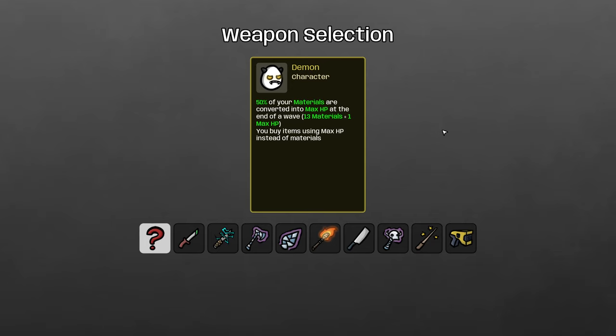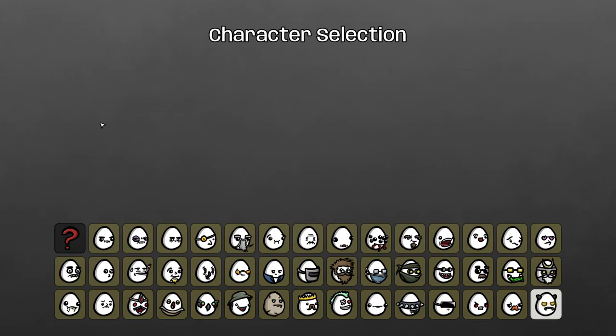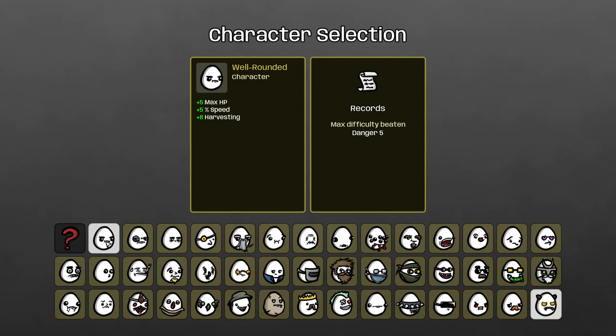Finally, the Demon. Demon has access to a few weapons, but I think only one makes sense: you spend your maximum HP to buy items in the shop, so you take the weapon that gives you maximum HP — the ghost scepter. Just farm with six ghost scepters, build as much HP as you can, and that will let you buy stuff in the shop. Helps a lot on the Demon.